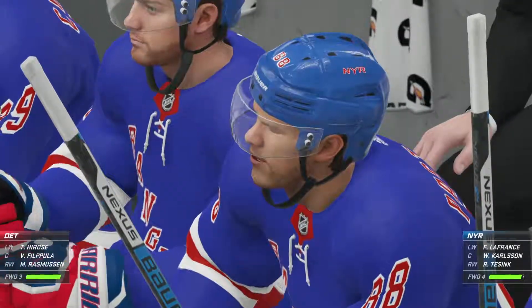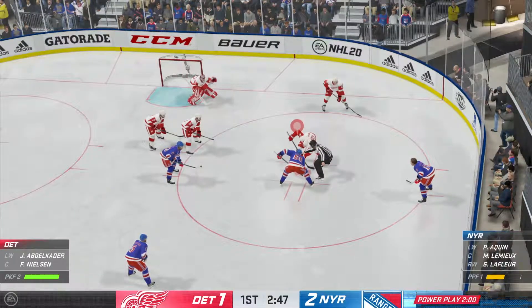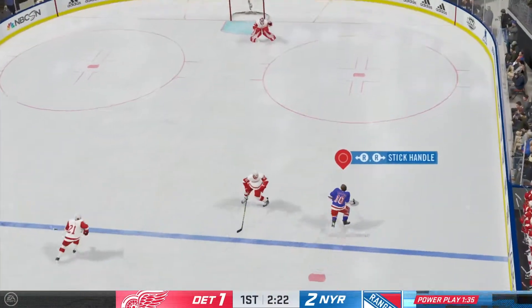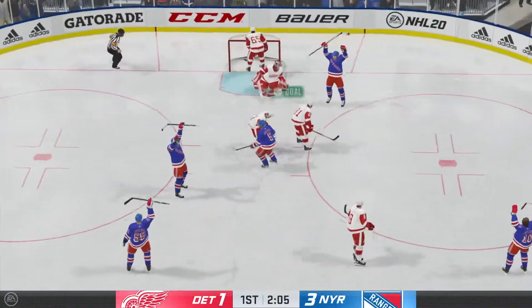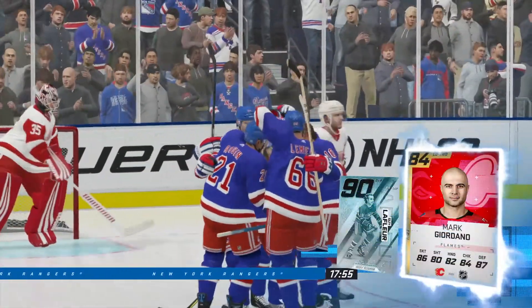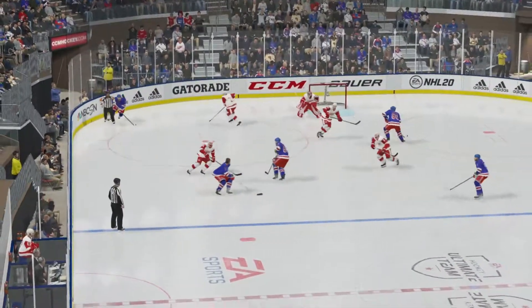We end up giving up a power play goal in between our two goals - took a stupid penalty with Lemieux tripping, but it happens. Giordano gives it to LaFleur, LaFleur coming down the right side. I should have passed it to Lemieux, there was nobody covering him. Gives it back to Giordano - Giordano scores! Where was Howard looking on that one? That one came from the top of the right circle. Giordano from Guy LaFleur - a power play goal for the Rangers, up by two late in the first.